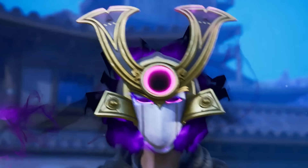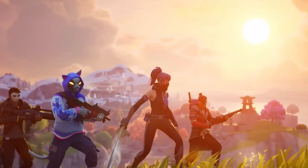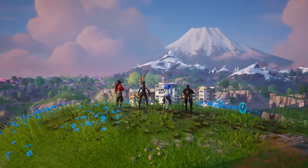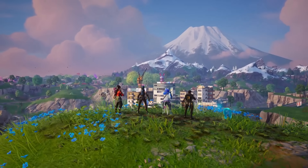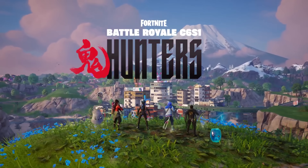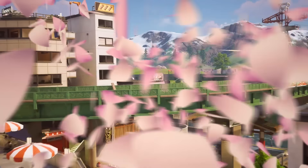We get a close-up of four characters: Hope is in the middle, the cat skin with the robotic hand to the left, the Vega skin on the far left, and the new Ronin-type hero on the right. Hope is wielding an awesome katana and the cat appears to have two tails. Then we pan out to a beautiful background landscape with snowy mountains that almost looks like Mega City 2.0, with two sprites - a gray one on the left and a blue one on the right. Then we get the title card: Battle Royale Chapter 6 Season 1 - Hunters.